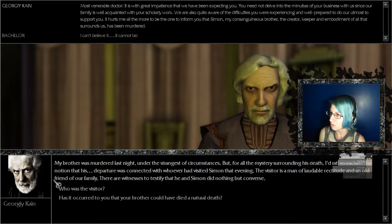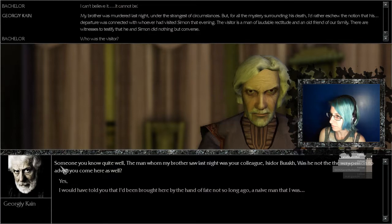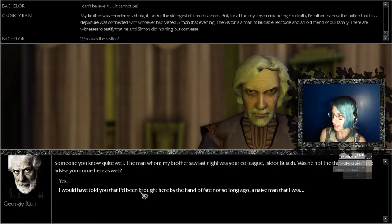'For all of the mystery surrounding his death, I'd rather eschew the notion that his departure was connected with whoever had visited Simon that evening. The visitor is a man of laudable rectitude — and an old friend of our family. There are witnesses to testify that he and Simon did nothing but converse.' Who was the visitor? Sure, let's go along with their assumption that there was a murder. 'Someone you know quite well — the man was your colleague, Isidor Burka.' I don't know this person — don't put this on me. 'Was he not the very person to advise you to come here?' Let's go with yes.